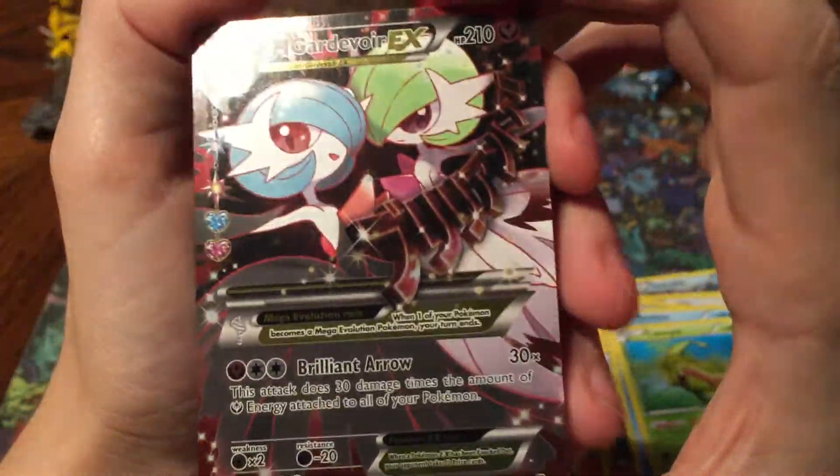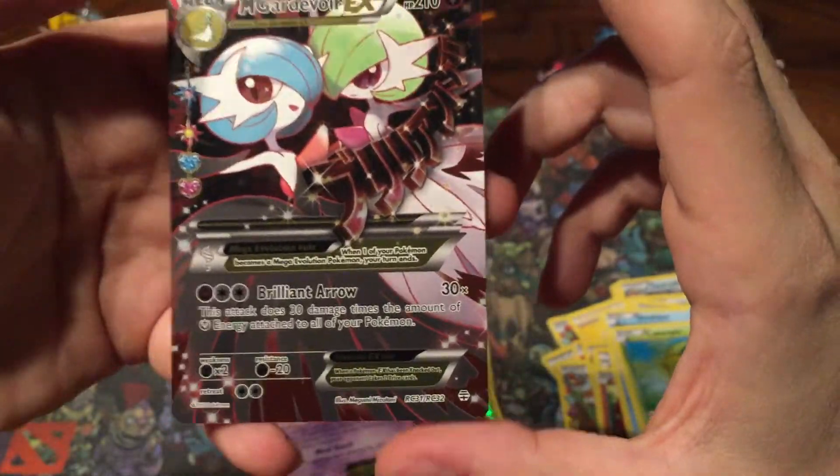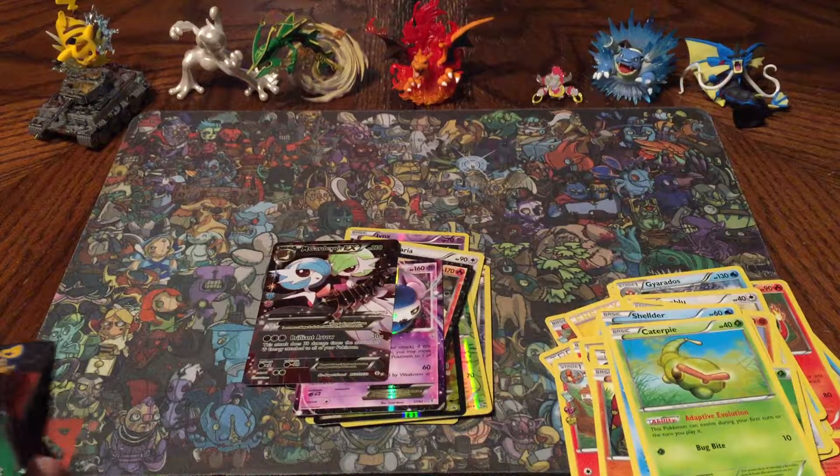Let's go over the rares again. Reverse Holo Wailord, Reverse Holo Jynx, Holo Golem, Reverse Holo Olympia, Reverse Holo Crushing Hammer, Full Holo Altaria — I'm not too sure what type of holo that is, other than I'm gonna call it Full Holo — and a Reverse Holo Butterfree. That Charizard EX promo card, Flareon EX, Meowstic EX, and the kicker: the Mega Gardevoir EX — that's a Full Art too, I always forget about that. That's an amazing card right there.